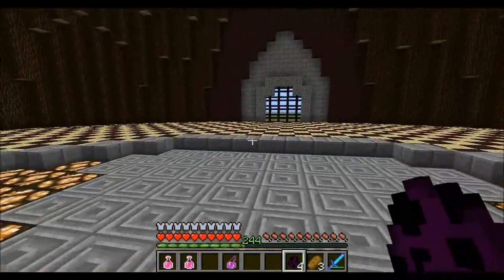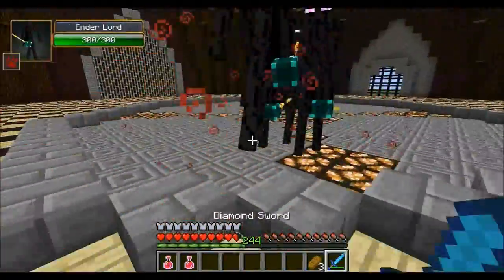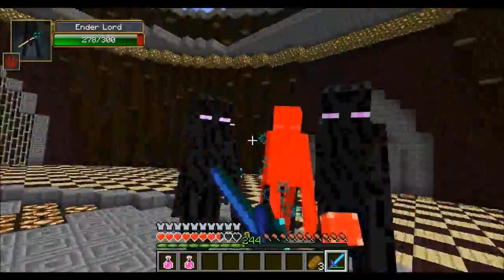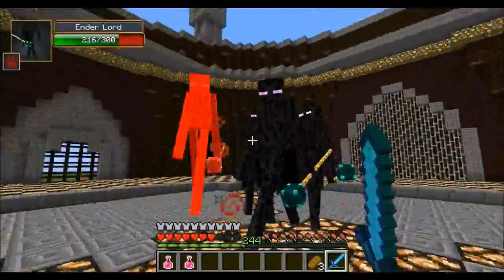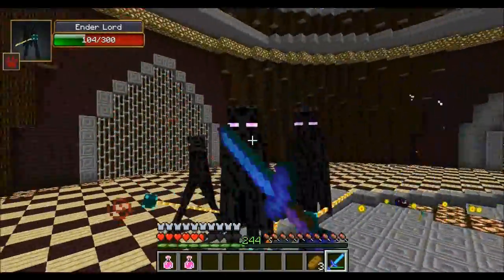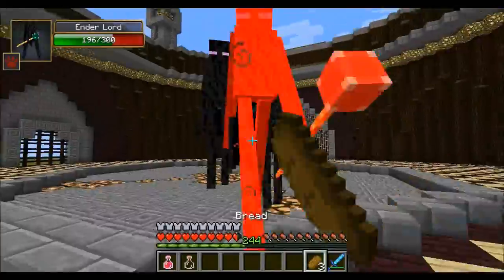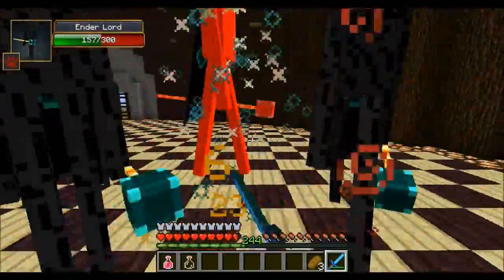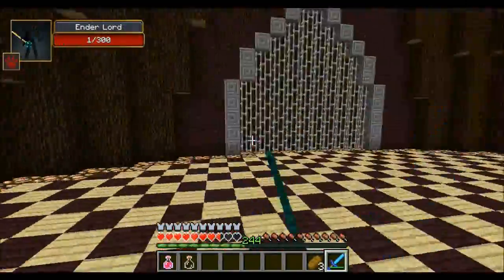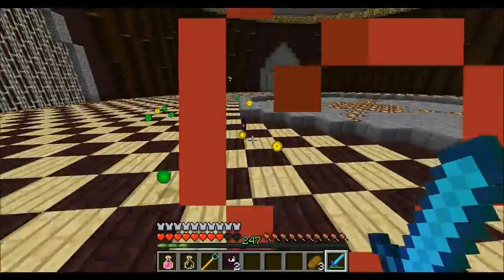We're going to try four Ender Lords at the same time. One important thing about the Ender Lords — I'm pretty sure they cannot get potion effects on them at all, so that's a good thing with splash potions; I can't accidentally affect them. I've killed one. Just hit him with my bread by accident. Three left — they're all pretty low though. Two left. We're doing good this time. And the last one — nice! That worked out even better than last round. I'm ready for like 20 today.